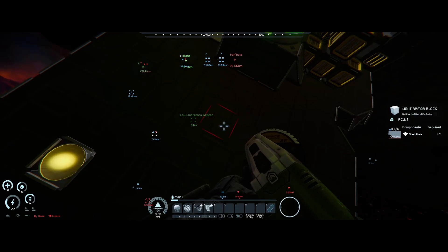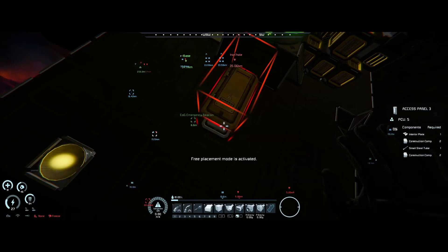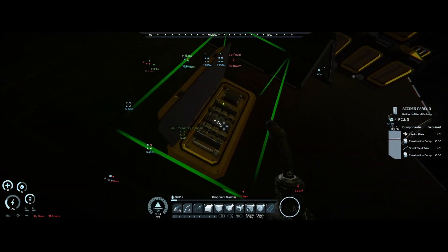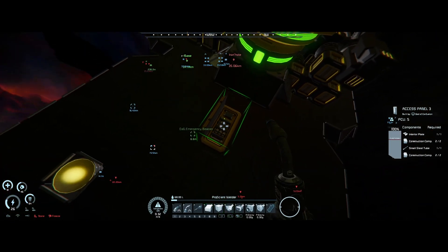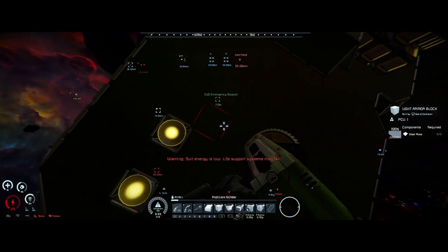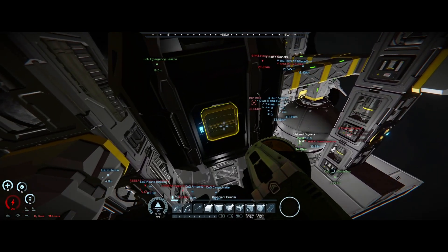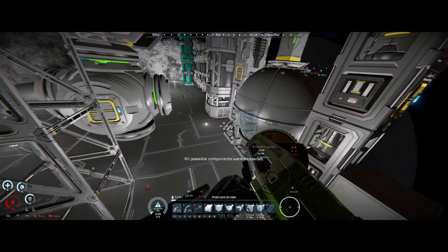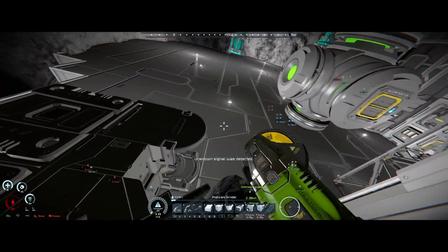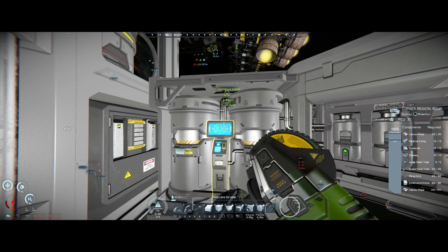That's the issue — this thing simply can't generate enough power. The merge blocks and connectors don't disconnect. Also, the access panels — none of those have a button inside. And it's only for large grid, damn it.